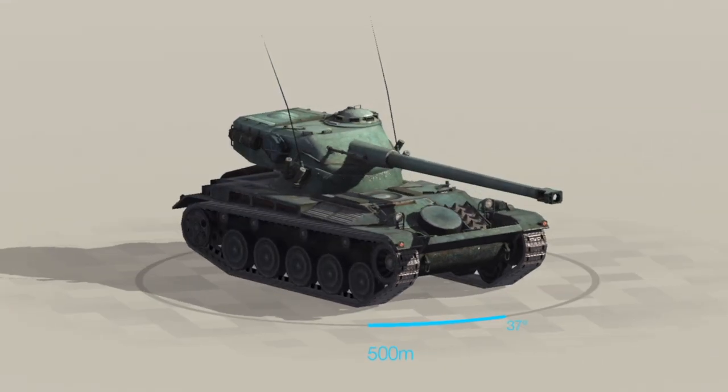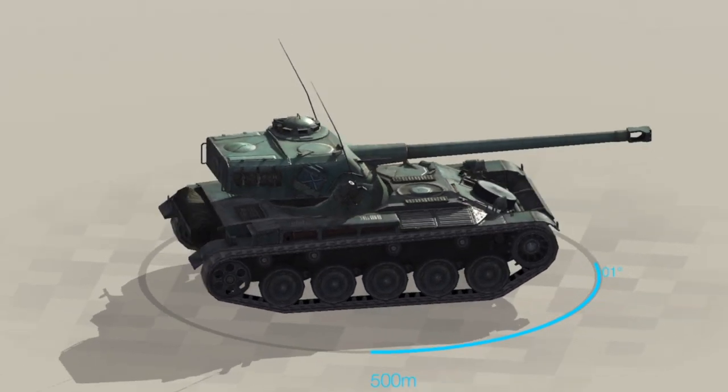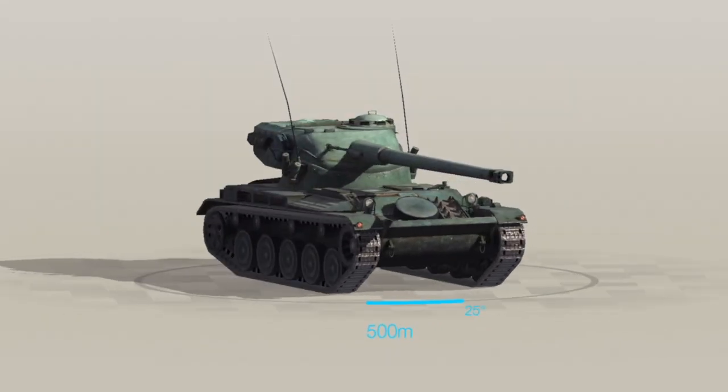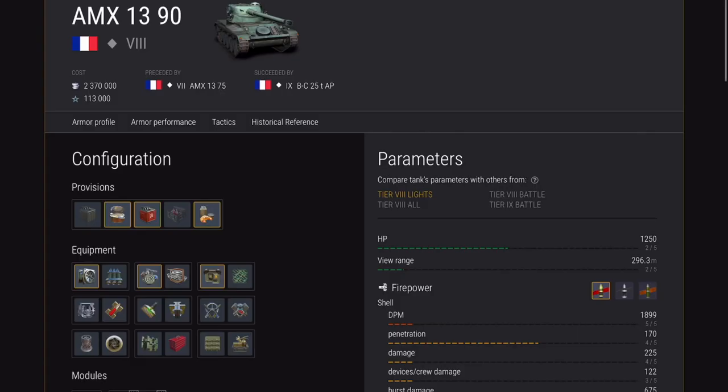Hello again everybody and welcome back to Fuji's Blitz. Today we're going to look at the French tier 8 light, the AMX 1390. That's the beastie there in Blitz Stars. Let's get the boring stats out of the way first.